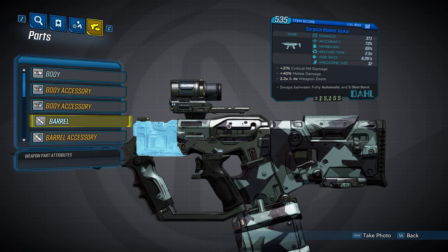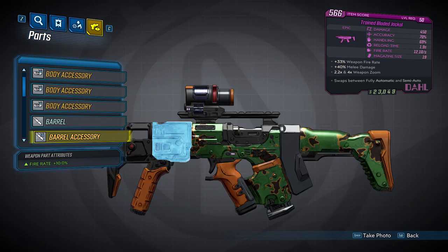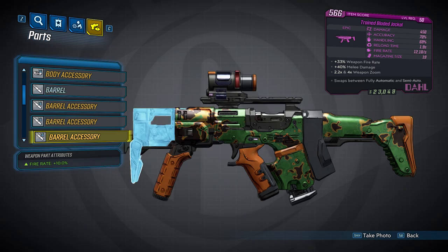Next we have the Jackal Barrel, which fires in five-shot bursts with burst fire mode on. Like the Hyena, it can spawn with up to three accessories. The first is a melee attachment that will decrease accuracy bloom by 25% and increase melee damage by 40% — this is the only Dahl SMG barrel that can spawn with a melee attachment. The second accessory will increase fire rate by 10%, and the third accessory will also increase fire rate by 10%.